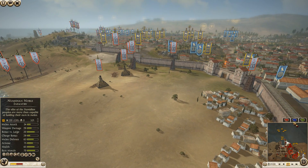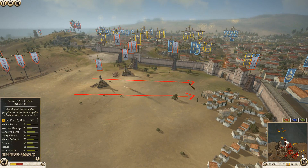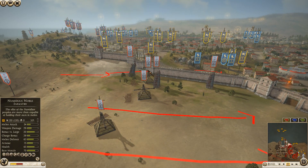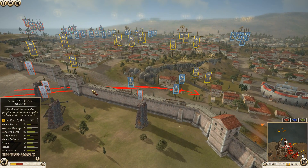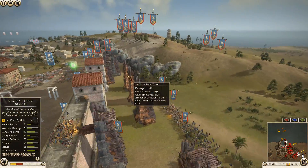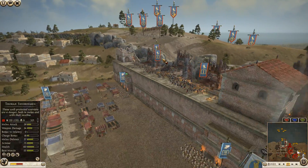Seleucid should probably keep moving units up and get his archers closer to the walls to get some shots off — maybe try to get them up here to get some flanking shots into these units on the walls. Back on the other side, Egypt is now landing on the walls, getting a lot of Thorax swordsmen and probably Galatian Royal Guard climbing over.